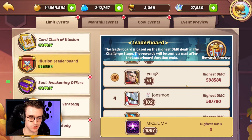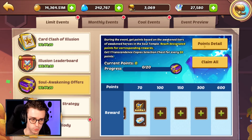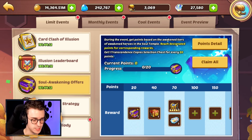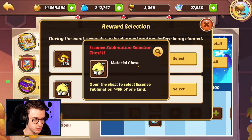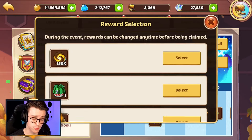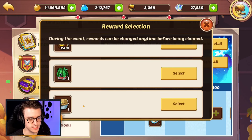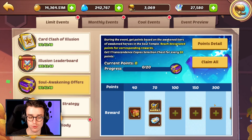The illusion leaderboard is basically a scoreboard of who can do the most damage against that boss. Next, we have soul awakening offers — a trend when it comes to Card Clash of Illusion. This is an opportunity to do awakens and get rewards. You'll get points depending on the awakening tier you achieve in the soul temple, and those points add up to different prizes. 100 points gives access to an artifact; 150 gets a lemon chest with 45,000 sublimation materials; 300 points gets you a 90,000 essence sublimation chest and a chest containing 50 shards for a core. However, reaching this will cost around 3,000 to 3,500 starry gems.